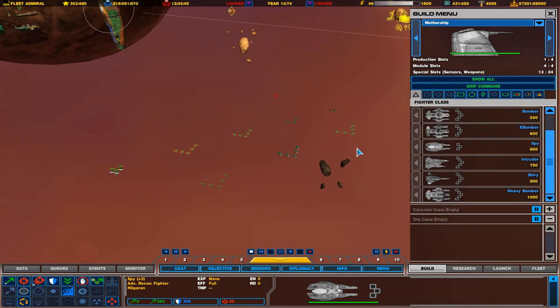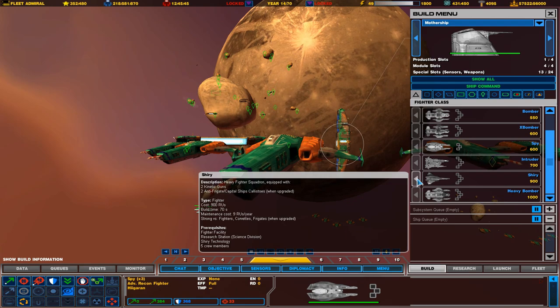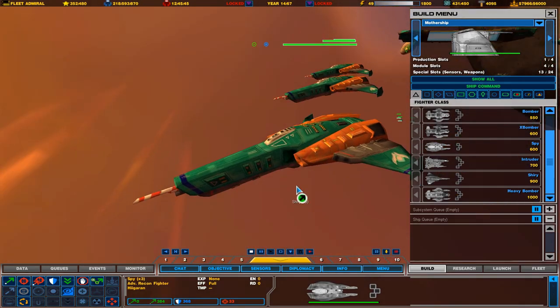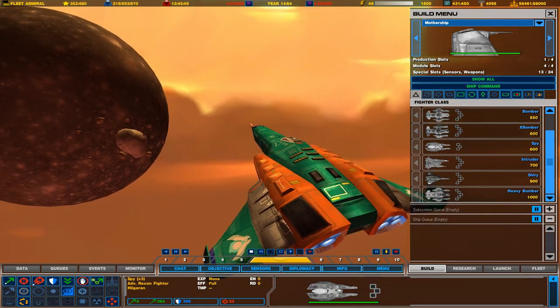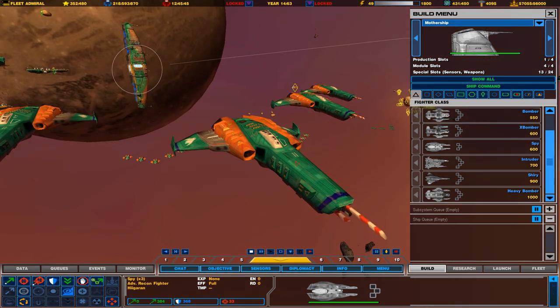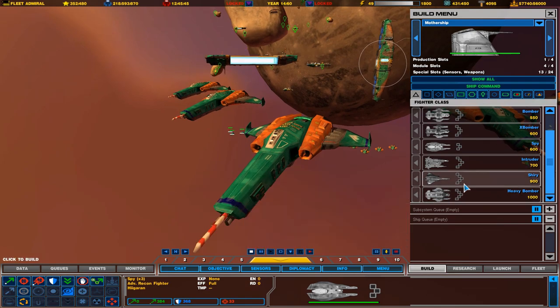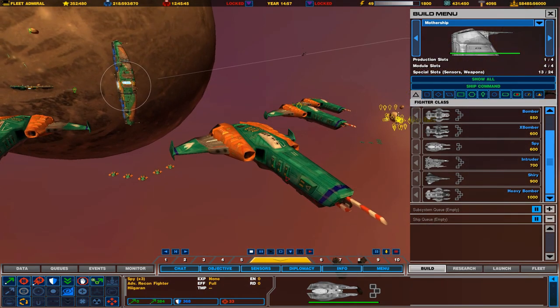Next on our list is the Shirley, which is this one over here. Shirleys are your advanced Interceptors. These guys come with two kinetic cannons and can be effective against Frigates and capital ships when upgraded. They're basically faster and more maneuverable than an Interceptor. Once you get the ability to make these, I definitely recommend replacing your Interceptors with them.